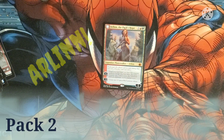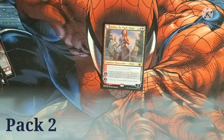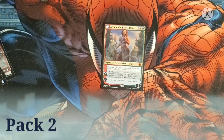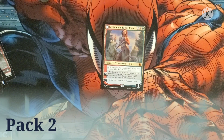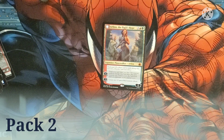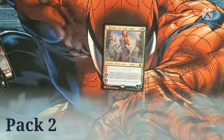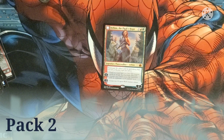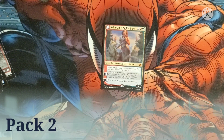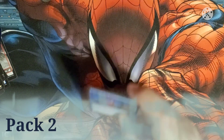We got a mythic — Arlinn of Pax Hope costs two, a red, and a green. It's a legendary planeswalker — Arlinn — with daybound and four loyalty when it comes in. It has two modes: plus one lets you cast creature cards as though they had flash until your next turn, and each creature you control that enters gets an additional +1/+1 counter. Or minus three to create two 2/2 green wolf creature tokens. Pretty solid — that's going to go nicely with the deck we're building.